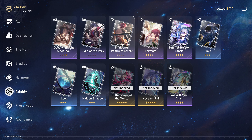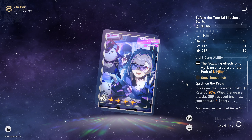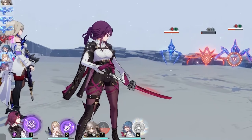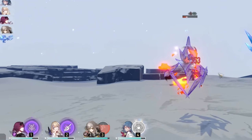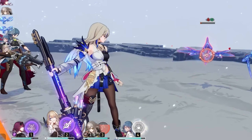Talking about light cones, the best fitting option for Kafka is her signature light cone from a separate 5-star light cone banner. However, we already have some really good 4-star free-to-play friendly options. Fermata doesn't even require summoning — you can get it from the Memory of Chaos shop and superimpose it to S5 in the future. For summonable 4-star light cones, Eyes of the Prey is a really good option, as is Resolution Shines as Pearls of Sweat, though due to how Kafka works, both might be taken by other nihility characters in your team. If summoning for Kafka's signature light cone, those two are likely rate-up 4-stars on that banner, so even at S1 you'll cover all your nihility character needs.